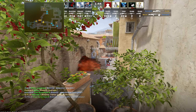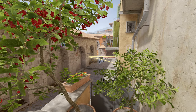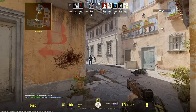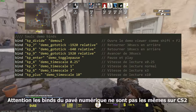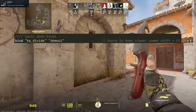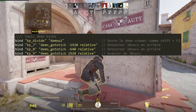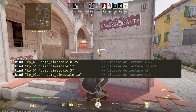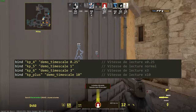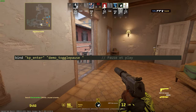Pour ceux qui veulent faire des clips ou retirer le HUD, la commande c'est « cl_draw_hud false ». Même s'il y a une nouvelle interface, il sera possible de tout faire au clavier avec des binds — je vais mettre les miens à disposition en description. J'utilise « slash » plutôt que Shift+F2 pour ouvrir le demo UI, la commande « go_to_tick » pour avancer ou reculer, « demo_timescale » pour changer la vitesse, et enfin « demo_togglepause » pour mettre en pause ou en play.